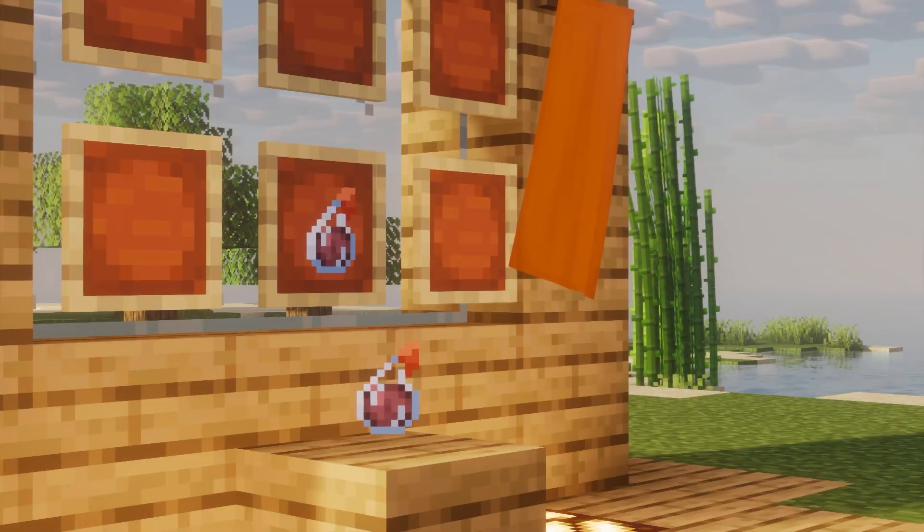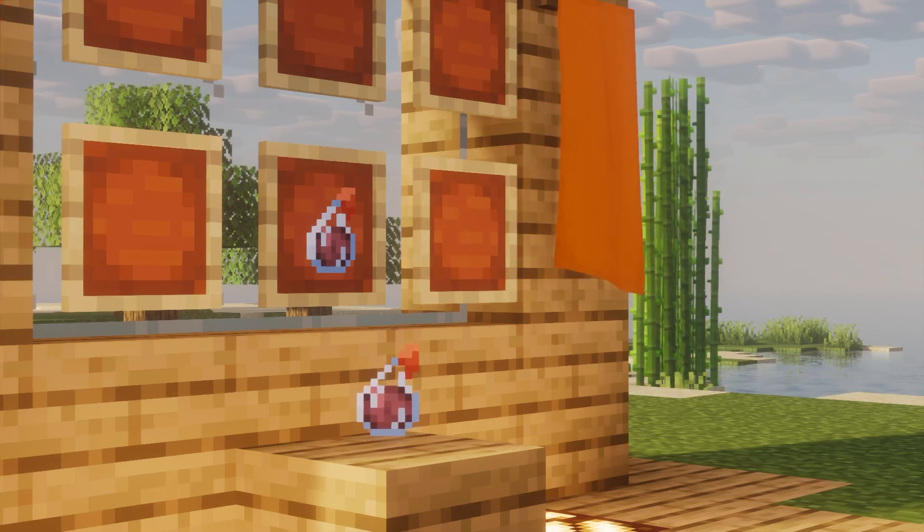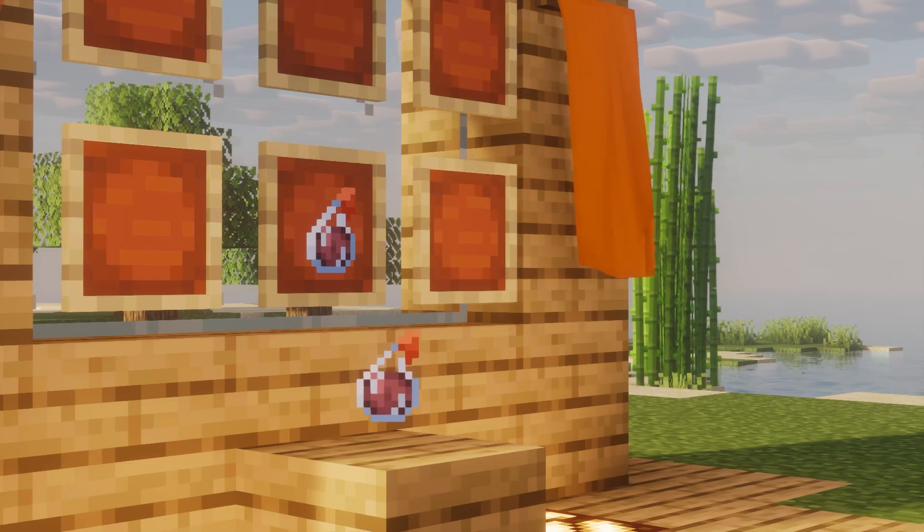Hello and welcome back to our Minecraft Crafting Guide series. Today we're diving into how to make a Splash Potion of Harming, Instant Damage, in Minecraft.